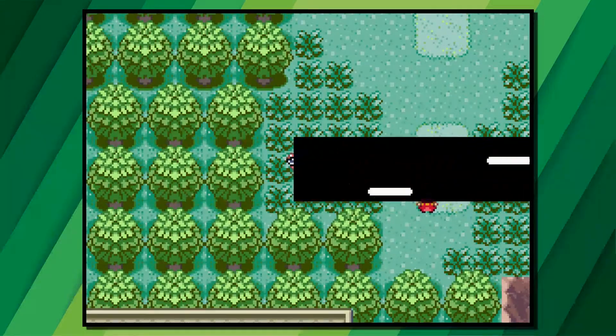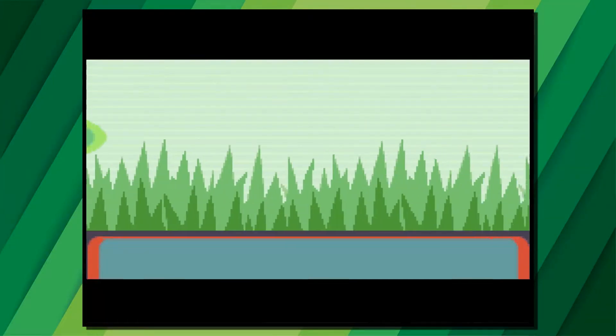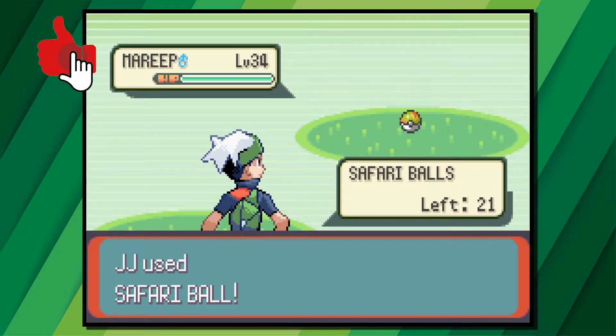To get Mareep you'll need to head into the Safari Zone, then head straight up from the main building you came out of, and then over to the right into the new opening. The new part of the Safari Zone is sectioned off into different zones, but if you head to this first one and have a search around you will come across a Mareep.